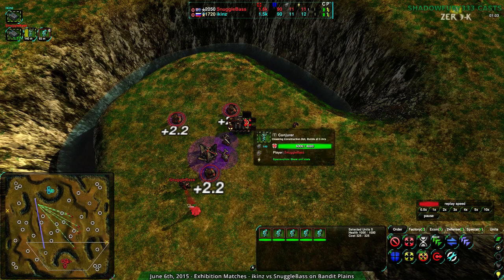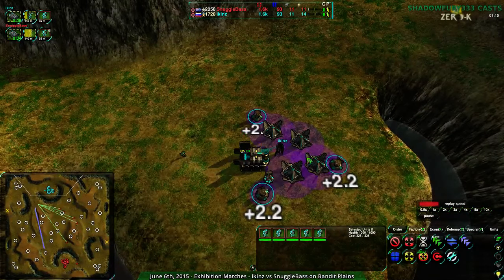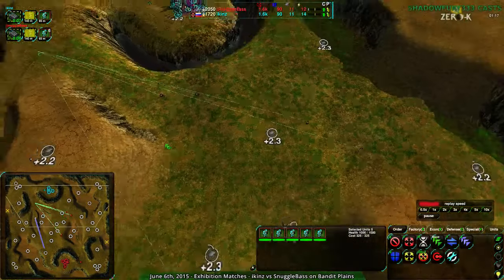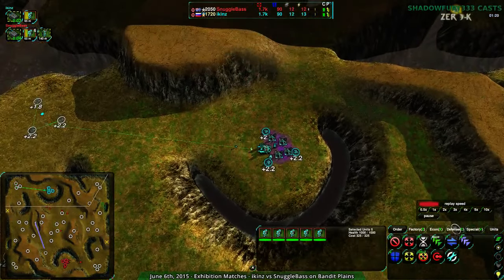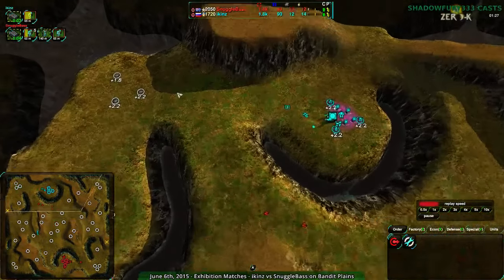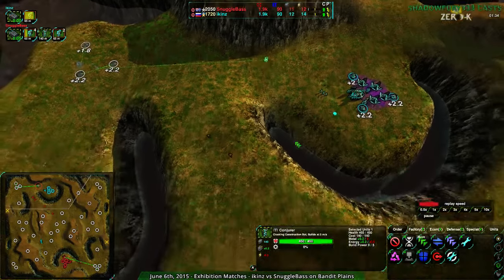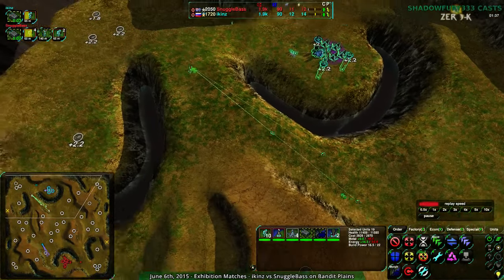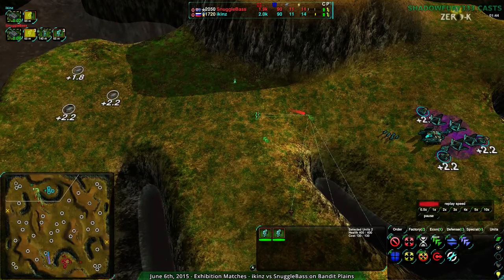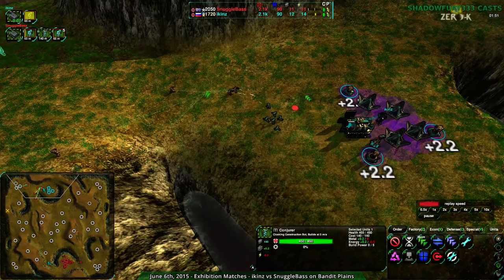Snugglebase, on the other hand, is getting up a quick conjurer and quick lotus. Icons has developed a little bit faster as a result — their economy, energy economy in particular, is a little bit healthier. Snugglebase, realizing Icons would probably expand to the south-west, has attacked in between and is actually going to intercept this conjurer if they're quick enough. However, their units are once again single file. Icons had enough time to build a set of Glaives and defend. Snugglebase is looking for the constructor, but it has already gone past.